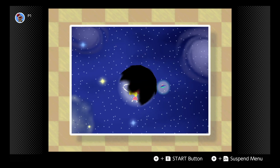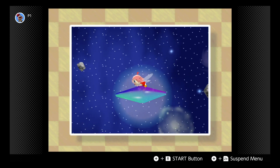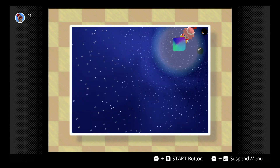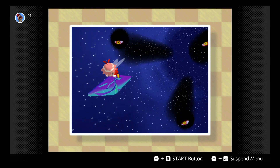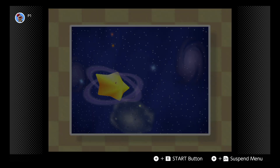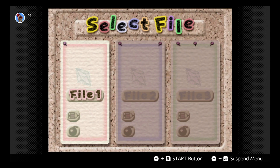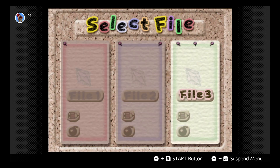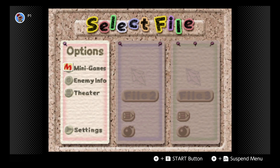Dark Matter engulfed the entirety of Heartstar — I don't think that's what the planet is called, but — from this moment on the planet will remain corrupted. Its true objective was to obtain the Great Crystal of Power, which it failed to do by shattering it all over the galaxy. And now it's up to Popstar's favorite hero to reunite the Crystal Shards and banish Dark Matter from the happy-go-lucky planet once and for all.